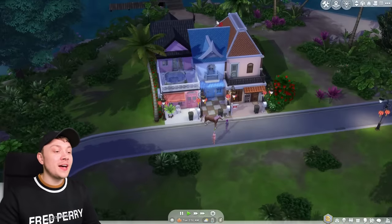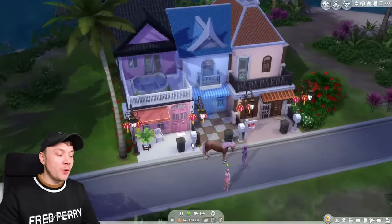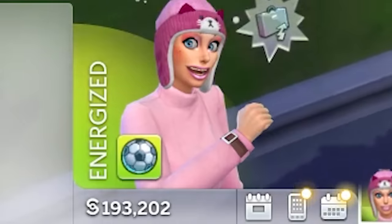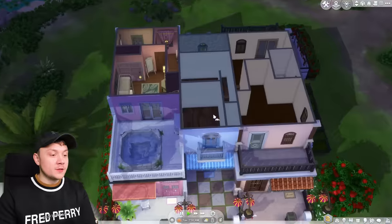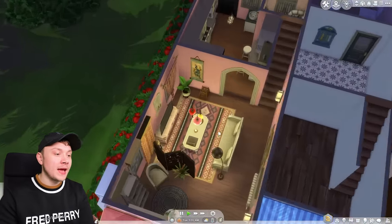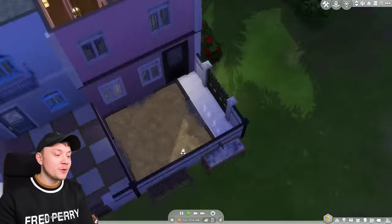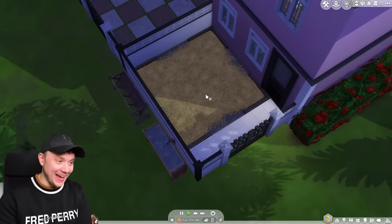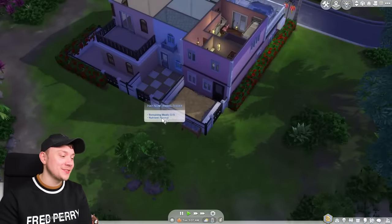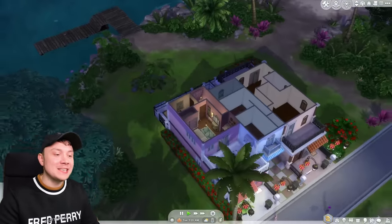I built an entire apartment complex — three houses together — and this is what we managed to buy with all the money from our Horse Ranch Let's Play. Two of them are totally empty and we're going to rent them out at some point. This one here is our rather cozy apartment. We also have a bed for the horse. I can't believe we've got a horse. We've got no amenities for this horse.